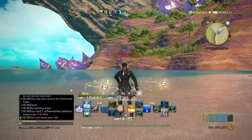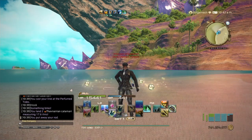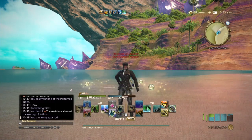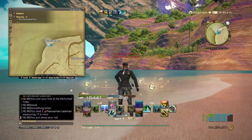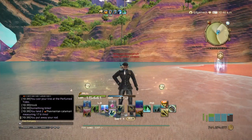You are going to need to do the folklore book for Elzebard and the Northern Empty. You're going to be using versatile lures, and you're going to be fishing right outside of the Tower of Zoth entrance in Thavnir — that's going to be X8.2, Y8.3.